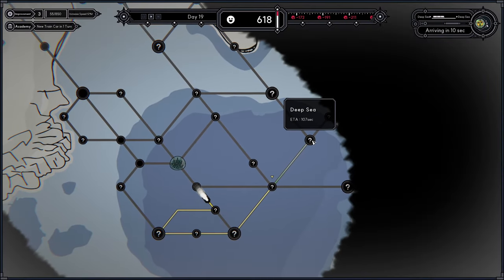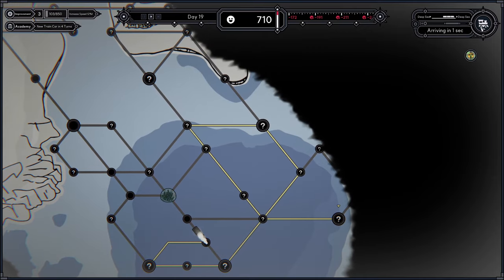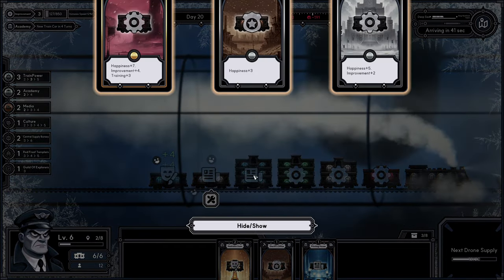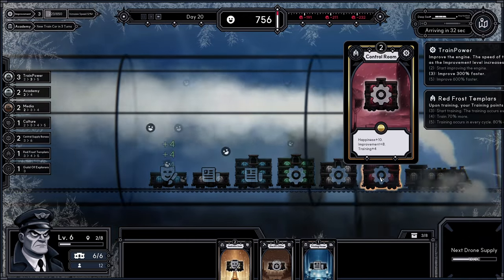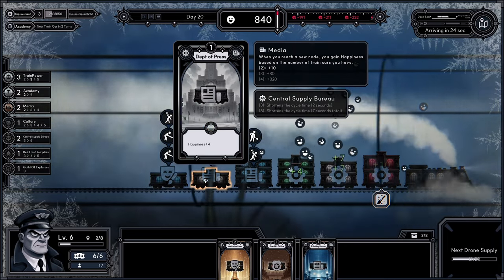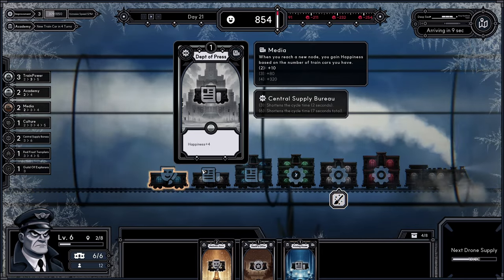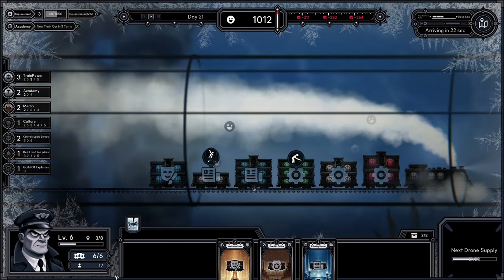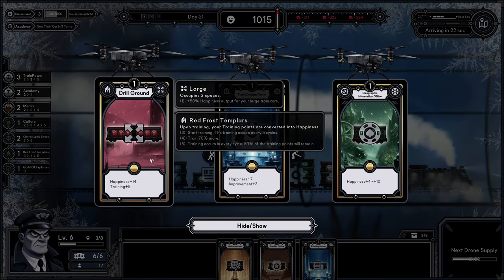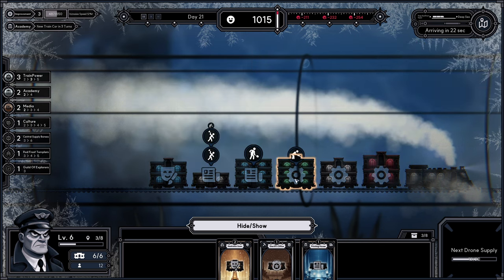We will be visiting quite a lot of different small towns and you might have time to do this to get even more out of it. Now we can upgrade our control room, and already we gain plus 10 happiness from it each time someone uses it. I'm not entirely sure about the department of press — if I get a better media room I will instantly remove the current one.